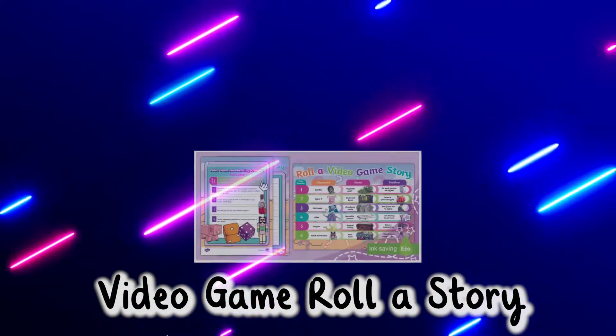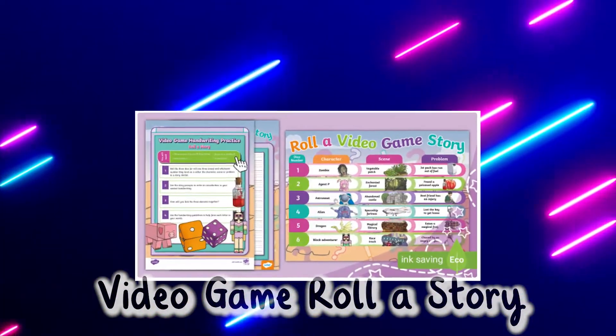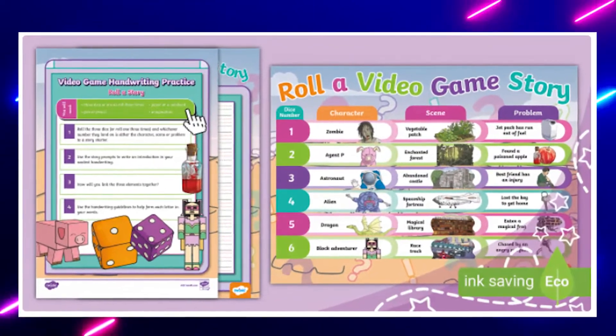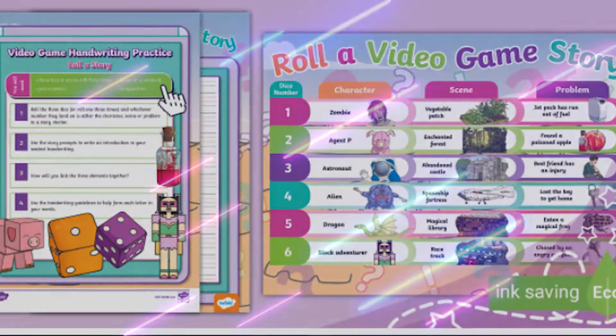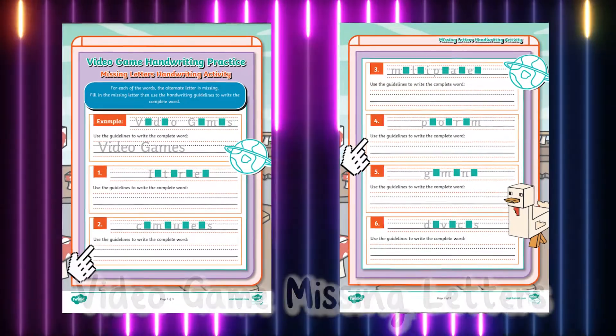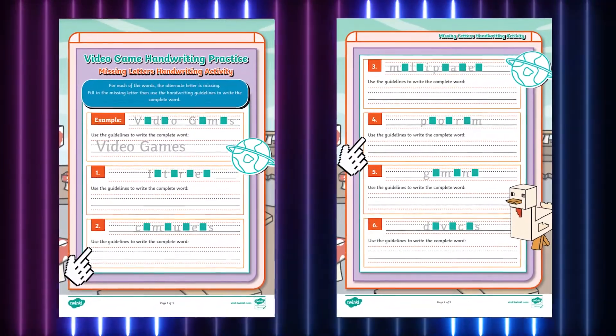Make sure you take a look at our video game handwriting practice roller story, where children will roll a dice to determine the character, scene, and problem to write about on handwriting lines, and our video game missing letters activity, where children use clues to carefully fill in the missing letters of each word.